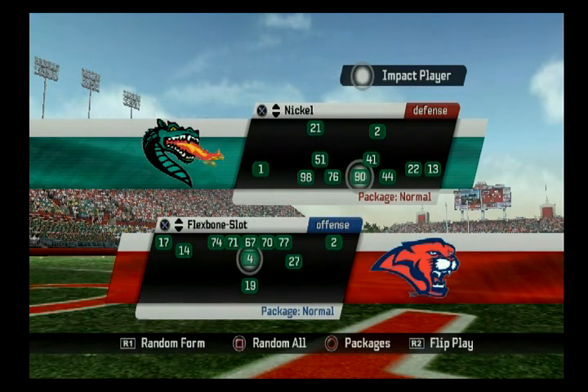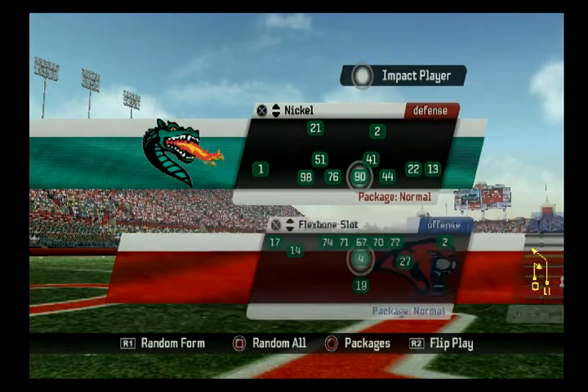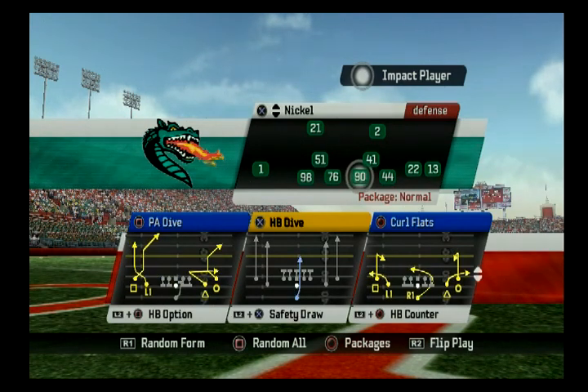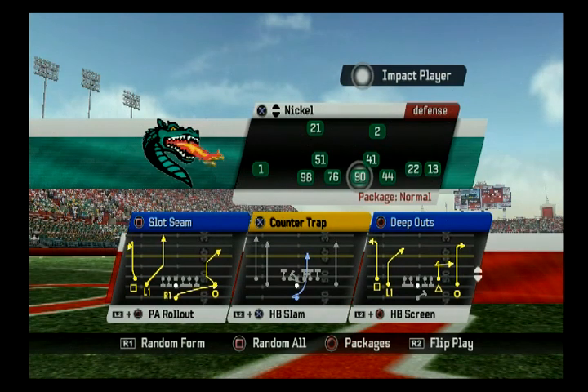Out of Spread, you can also see Choice in Flex Bone Slot — the Choice play is Vertical. Look on the left side: we've got a go and a post with L1. On the backside, Circle does a comeback. That looks like a Choice to me. Out of Slot with Deep Outs, Square is not a complete go but it's a very deep out. Right beside it is a post. To me, that would also be a Choice — go post, that's your Choice.